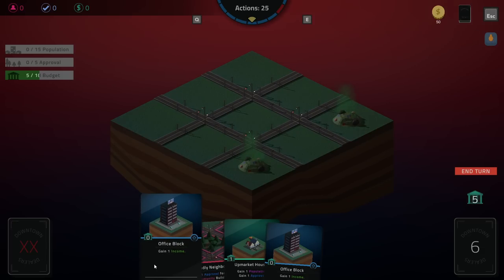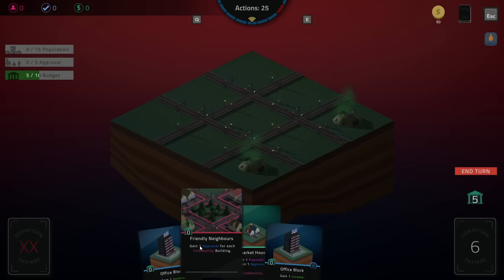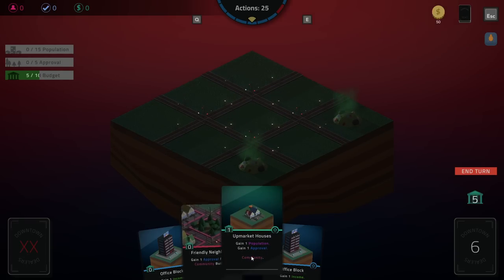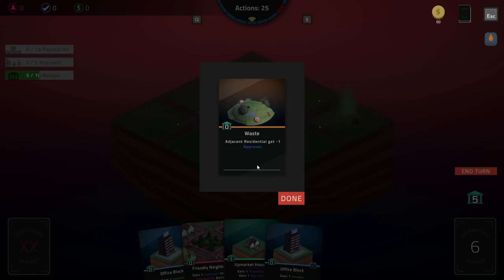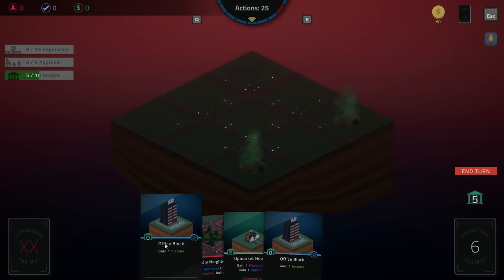It feels like I could probably pretty easily get to the 10 budget. Gain one approval for each community building. Gain a population and an approval. Gain a... Waste adjacent residential — gain minus one approval. Interesting. So I'm assuming residential will just be any kind of houses, and not just like a residential tag.